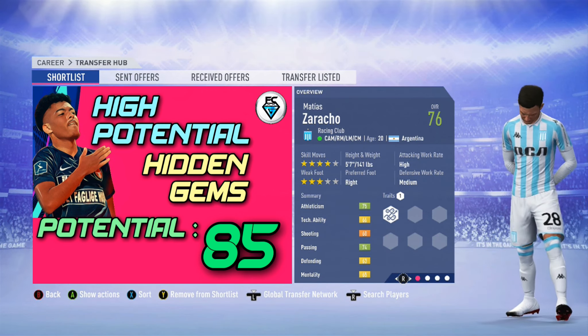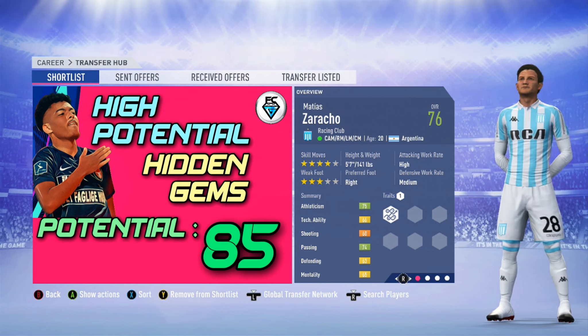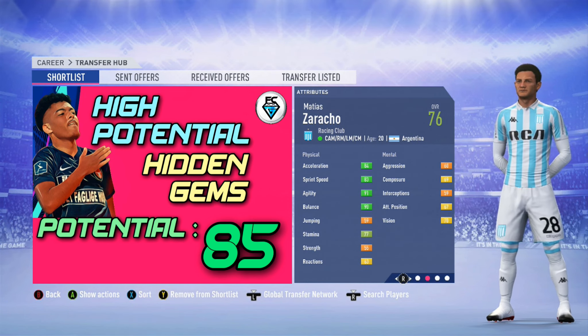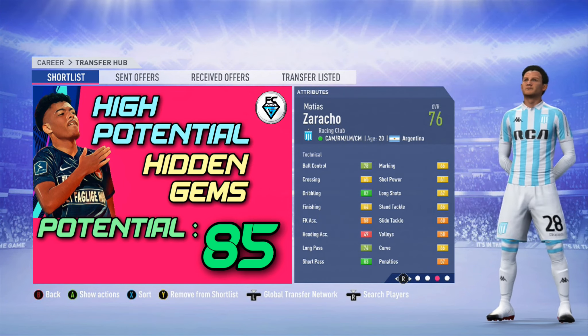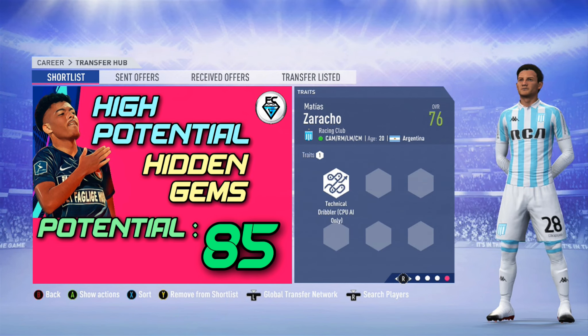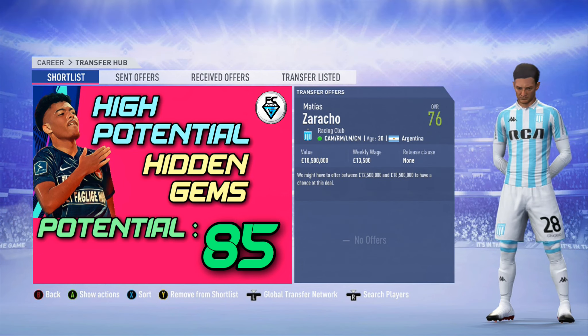Back to Argentina, this time with Matias Zadako from Racing Club. He can play several of the midfield positions. He's got four star skills and a three star weak foot. He's 20 years of age, with 76 overall and a potential of 85. He's got very evenly rounded midfield attributes. He's got the technical dribbler trait and you can pick him up in the first transfer window, but it will cost you around 15 million.